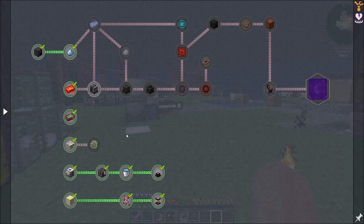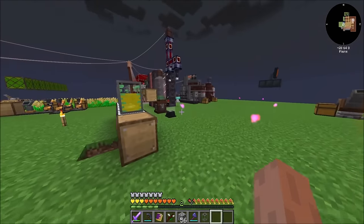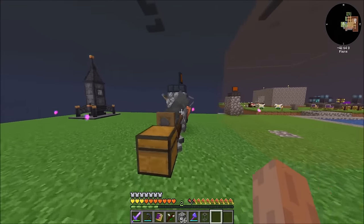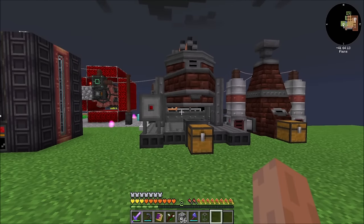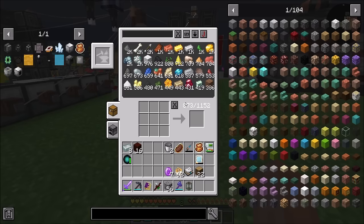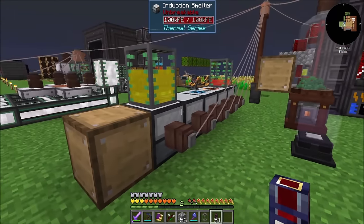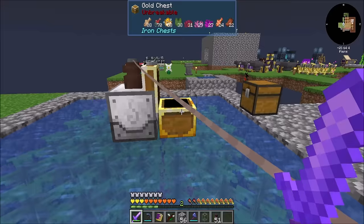To get Mekanism truly going we're gonna need osmium, so we need a metallurgic infuser — at least one of those. I'm debating exactly where I want to set this whole setup up. This is my power area until we get more wireless type power options. We could do a line going across here. We should really do flux ducts rather than all these wires flying all over the place. That would be cool — we'll get there at some point.